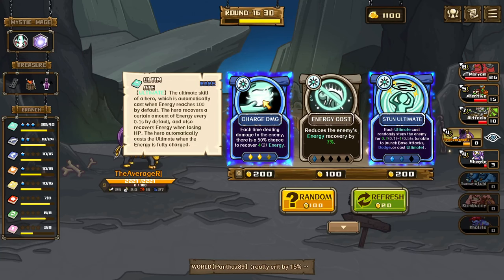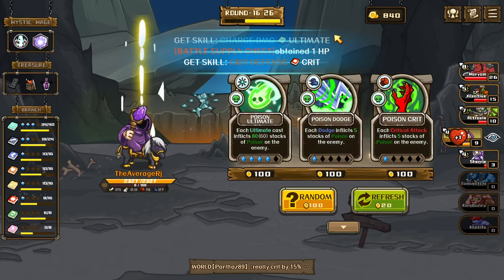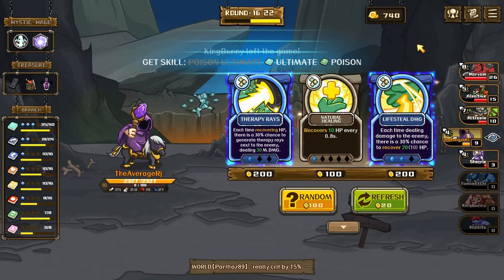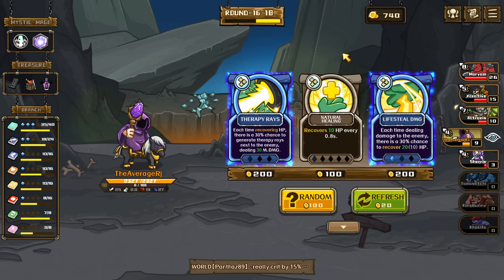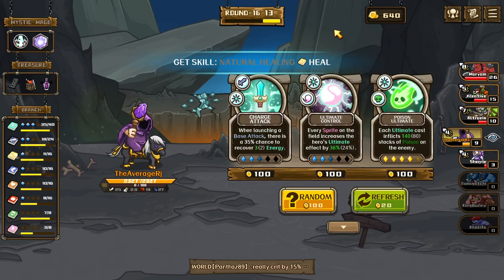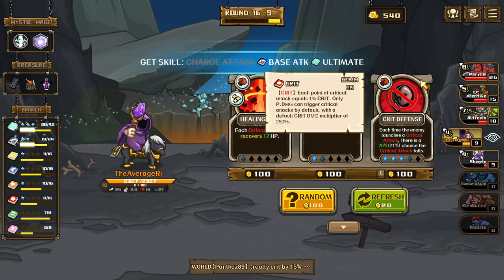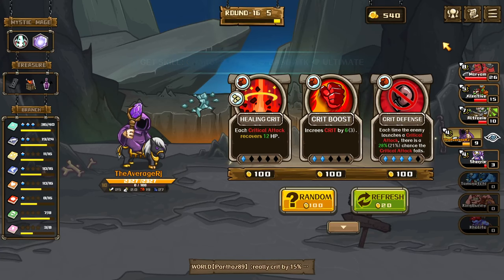Skip, just stun, or yeah anti-crit. Get this — life steal damage, each time dealing damage there's a 30% chance to recover HP. Recover 10 HP every 0.8 seconds — that might be better. Each ultimate — when launching base attack there's a chance. Someone's going crit — we survived the next one so we're okay.